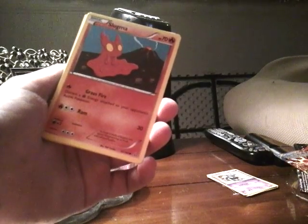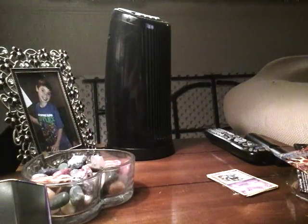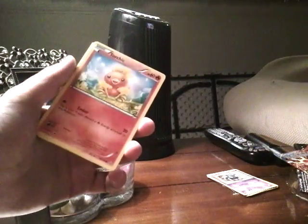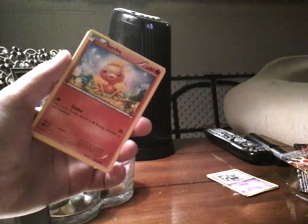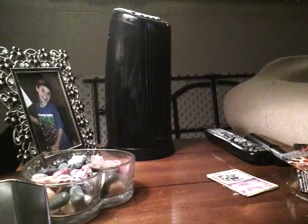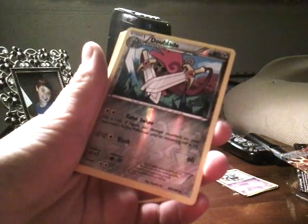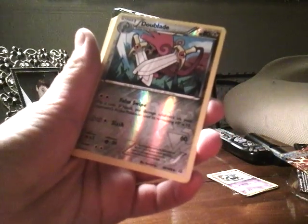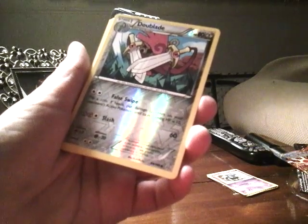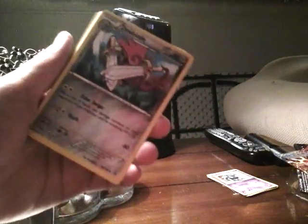Slugma, 70 HP — Grass Fire: discard a Grass energy attached to your opponent's active Pokemon and does 30 damage. Another Torchic — Ember: flip a coin, if tails discard a Fire energy attached to this Pokemon. Marill has so many HP — Tackle and Roll Out which does 10 and 20. Whoa, this is awesome — Doublade, 80 HP — flip a coin, if heads put damage counters on your opponent's active Pokemon so its remaining HP is 10. That is exactly like my Raticate Break. Smash does 60, so that's really good.